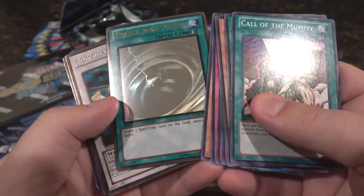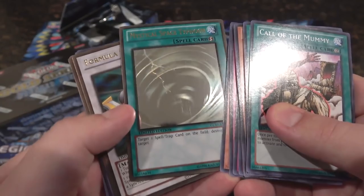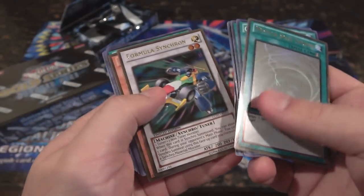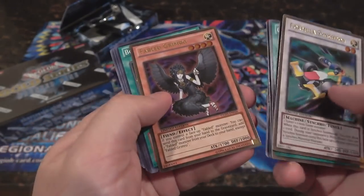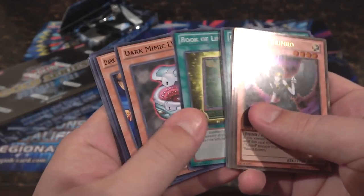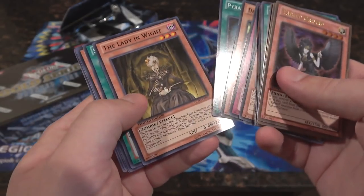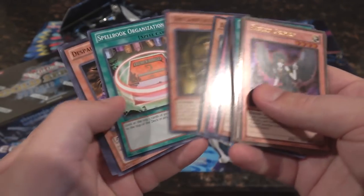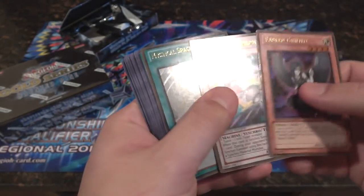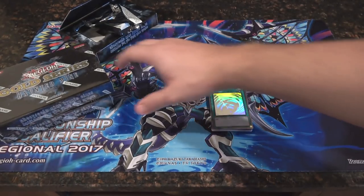It is a Mystical Space Typhoon, and that's the ghost rare! I didn't know if the ghost rare was the first or last of the holographics — it looks pretty cool. I do like a ghost rare Mystical Space Typhoon, it does look neat. We also have Formula Synchron — that's one of the better cards to get from this too — and Fabled Grimro, not bad. Pretty good choices. Book of Life as well, some Dark Scorpions, Lady in Wight — that's actually a pretty one to get.